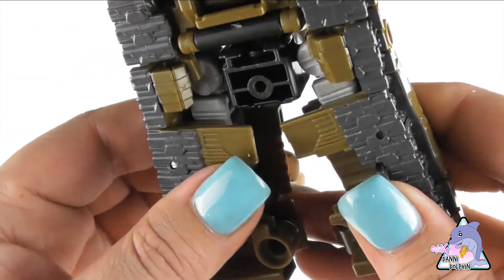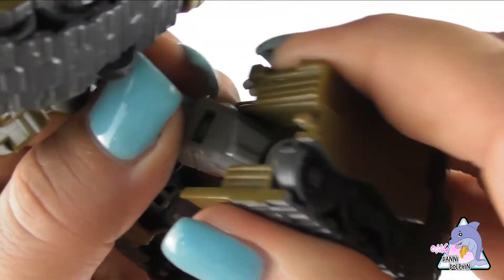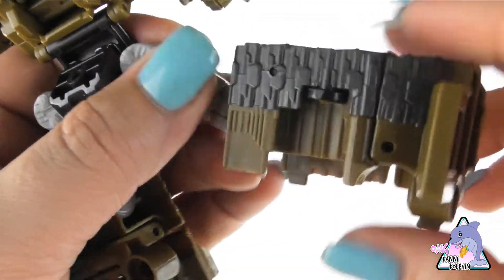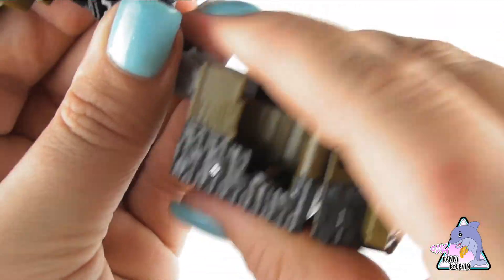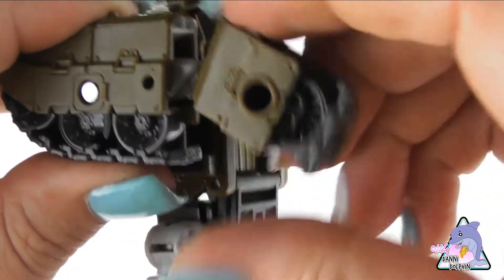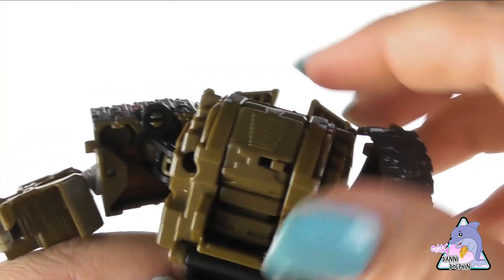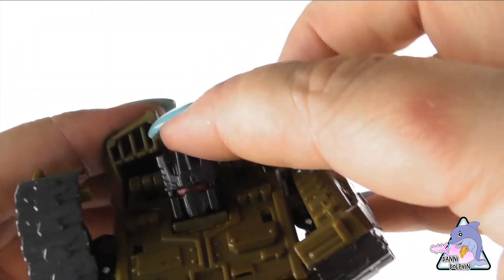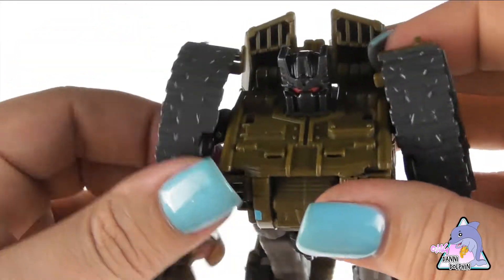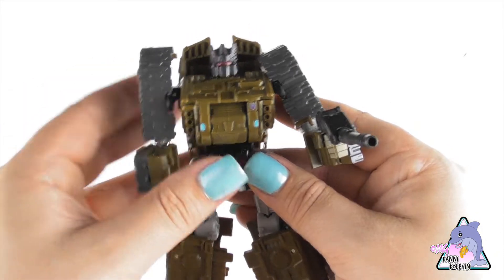Now we'll transform him — he was in tank mode. Pull his legs out like so, pull the other leg out, snap it in there. You can just pull his arms out and the little hands pop out. Pretty easy transformation. The only issue is the middle of the figure — the hips don't really stay clicked in, so it can be a little annoying. But just having this guy on the shelf it's fine. Try to get them all together — he's an awesome figure. Combaticons, Bruticus, Unite!